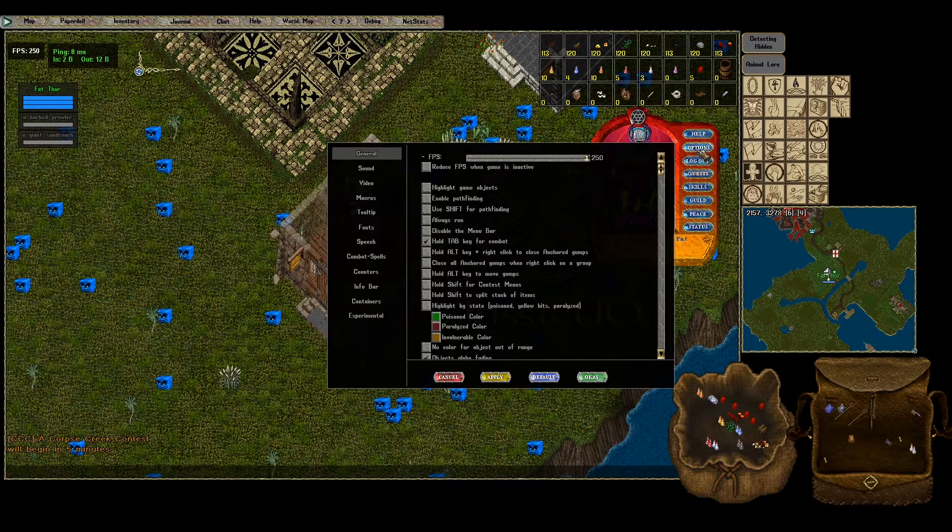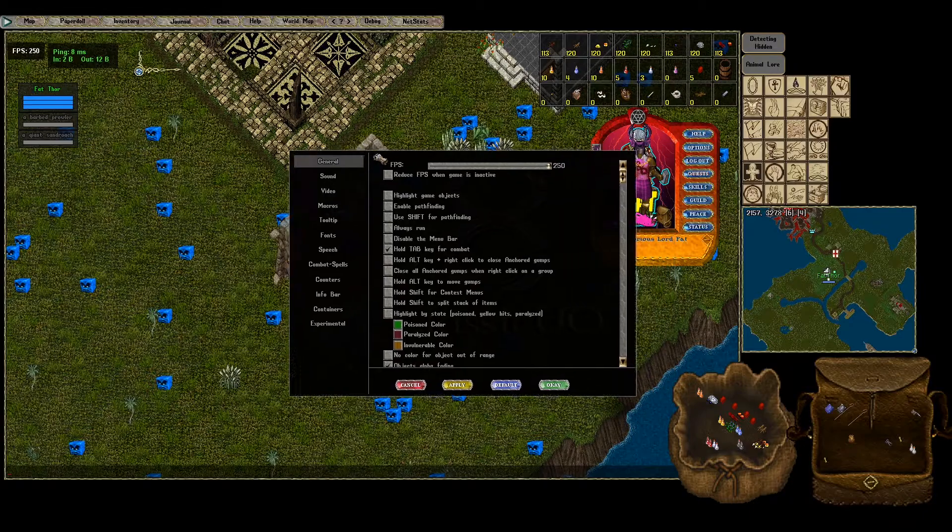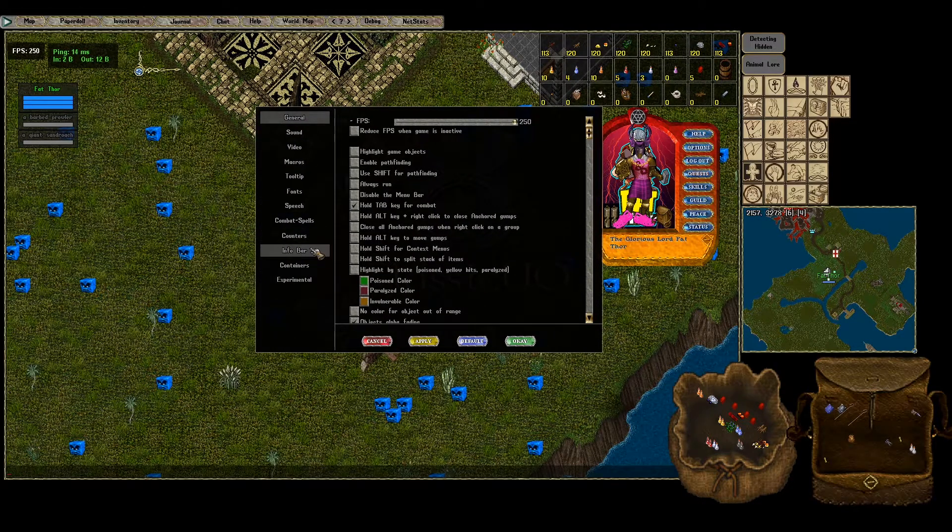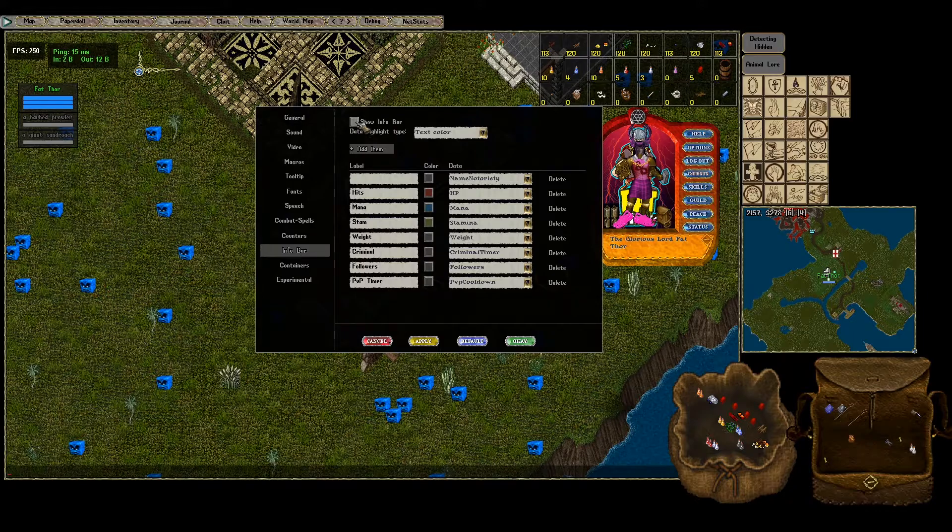Same as changing any other options in Classic UO, you're going to go to your paper doll, then go to options in your paper doll, and you'll see this menu. Go down to info bar and check it, and the info bar will pop up. It's not going to have a crim timer, your followers, or your PVP timer — it's going to have everything else shown here.